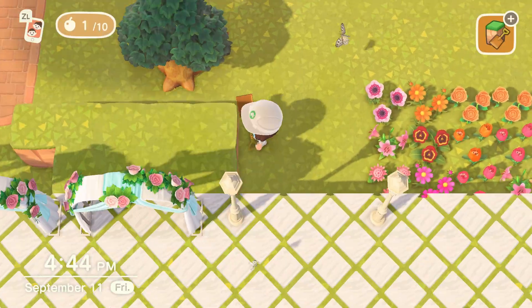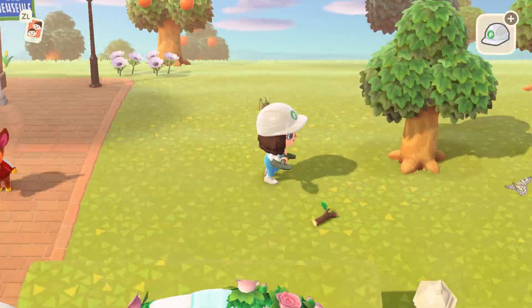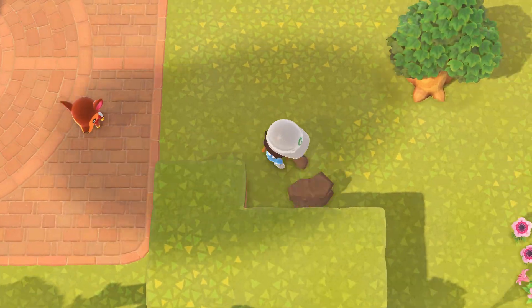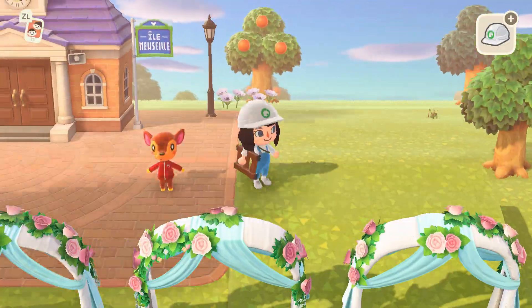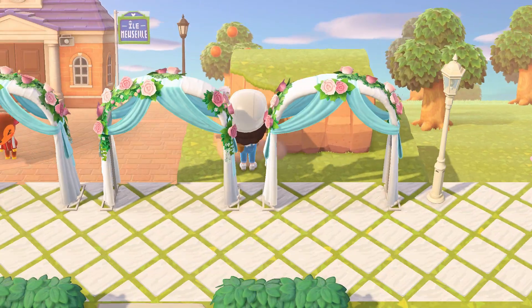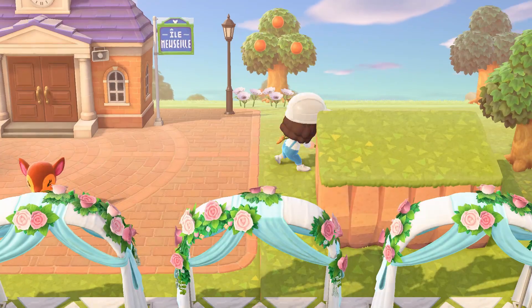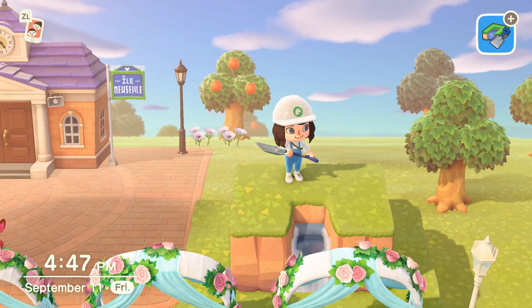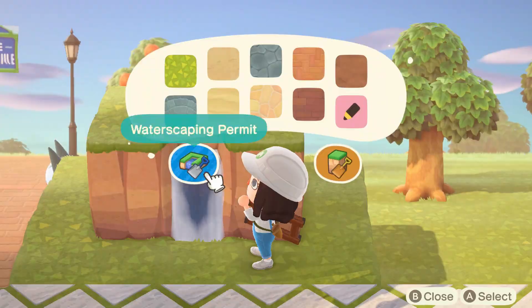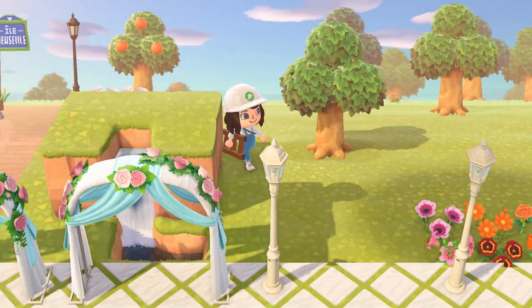Now I'm beginning to terraform a few little bump-outs. I'm going to put some little waterfalls on here just to add a bit more interest. In this area next to resident services to the right is where I'm going to be building a Parisian canal soon, so I'm hoping these will provide a nice vantage point for pictures without obstructing the view too much, which is why I'm keeping them relatively simple.